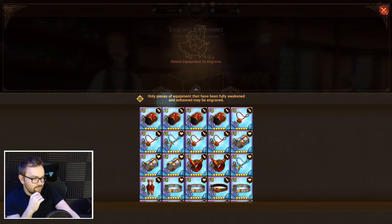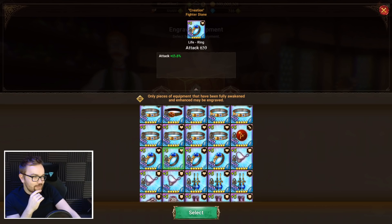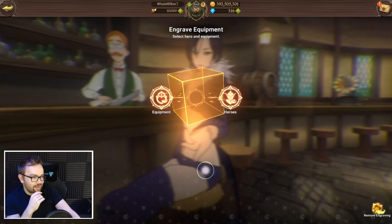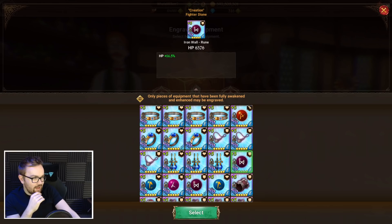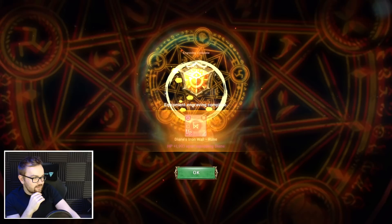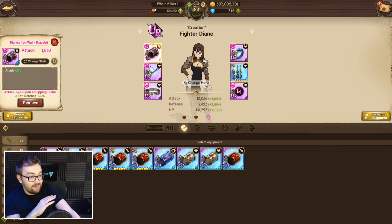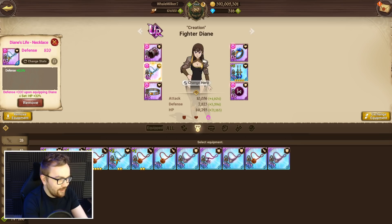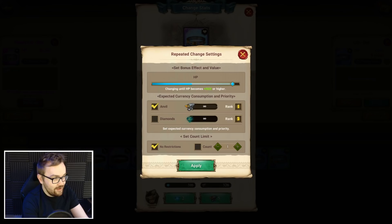I'm kind of tempted to go for the other defense piece as well, but I think I'll test her out with this gear first and see how she feels on the free-to-play. I've also got a 1-6 as well, not that it matters too much because Sariel was going to be doing the heavy lifting. We did have a defense rune as well. That's all engraved to Dianne — perfect! Now if we go back to Dianne we've sorted out five pieces of UR engraved equipment, so whenever this is applied to any Dianne now we get the stat bonuses.